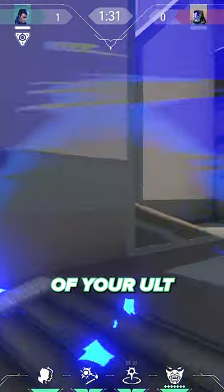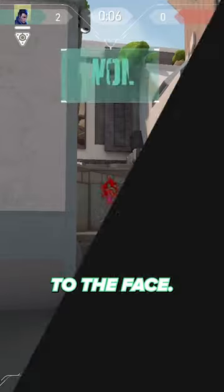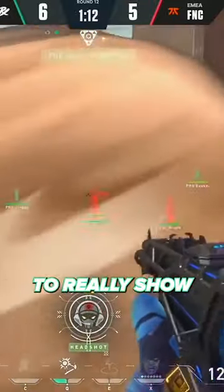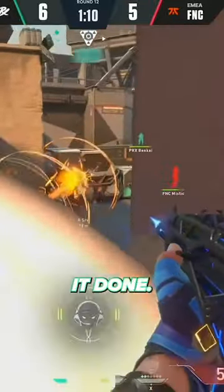As they go to pick it up, come out of your ultimate and blast them with a shorty to the face. They will be even more helpless if they had their pistol ready, since they have to reload their rifle before being able to take you down. Try this out in your ranked games to really show your opponents how the real Yoru mains get it done.